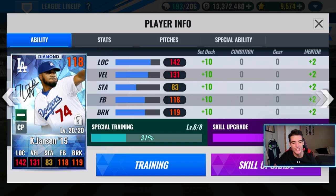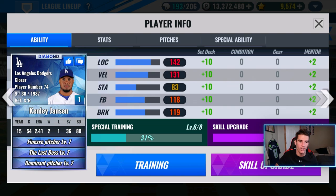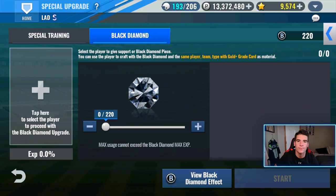So this is what Jansen is currently looking like. There are the stats right there. We have a special trained to level six. We'll be able to probably get into level nine today, which will give him the finesse pitcher bonus as well. There are the skills on him. Absolutely fire card. Let's go and make him a black diamond.